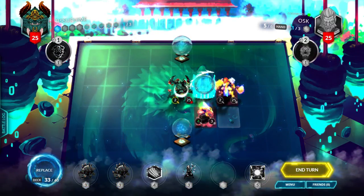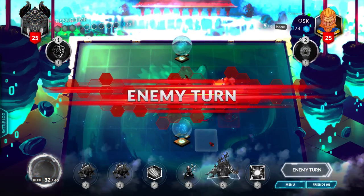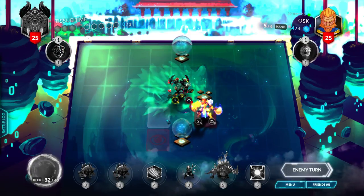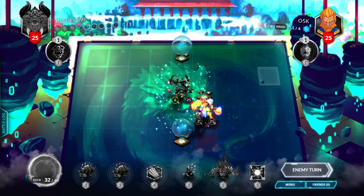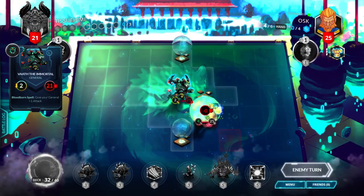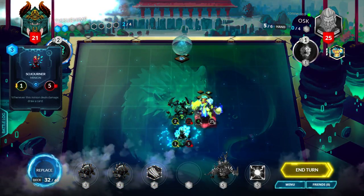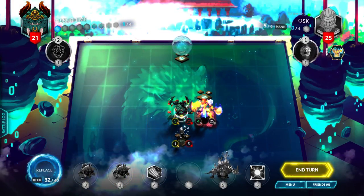I should get rid of that. Whatever — next turn I'll have four cores, I could just go straight to the adamantite. Or I could just cast an earthwalker and hope he doesn't kill it. At least he doesn't have any cores to do something with. Let me cast the sojourner for card draw, and then boost myself up one, because his artifact only prevents two so I can still damage him.